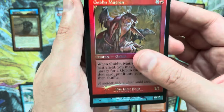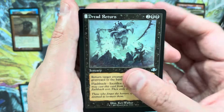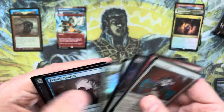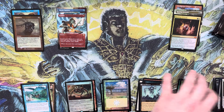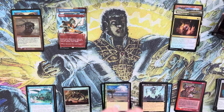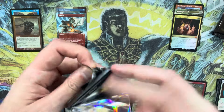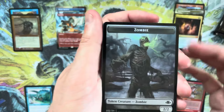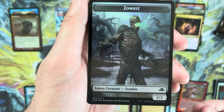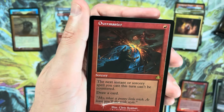Goblin Matron, sure. Hunting Grounds is going to be fairly nominal in terms of value. Dread Return, now downshifted to common. Beautiful Taoist Plains, Voice of All. Dominaria Remastered was really fun to draft as well — it really did feel like old school Magic where you have some really powerful spells but creature quality is still pretty bad. That makes the good creatures stand out and helps you understand how far creatures have come.